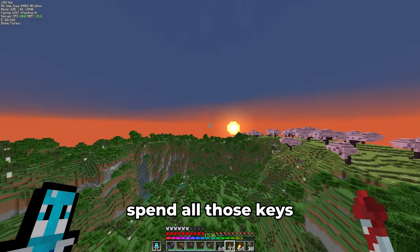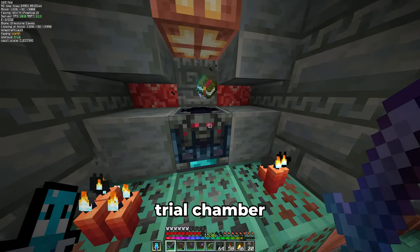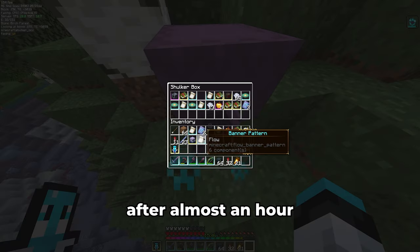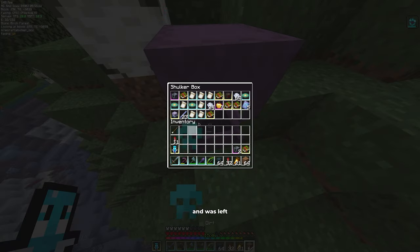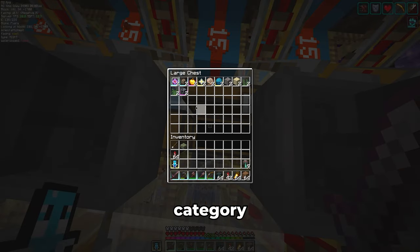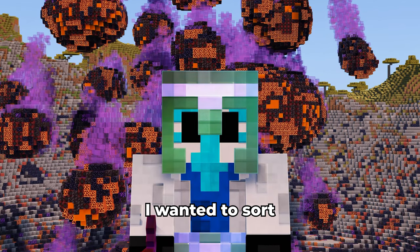This time around, I quickly looted the ominous vaults and moved on to the next trial chamber — I didn't bother with the regular vaults and ignored the mobs as best as I could. After almost an hour, I had spent all the keys and was left with two more heavy cores and another windburst book. I sorted the heavy core in the rare items category. Now I have all the items from 1.21 sorted, at least the ones I wanted to sort.